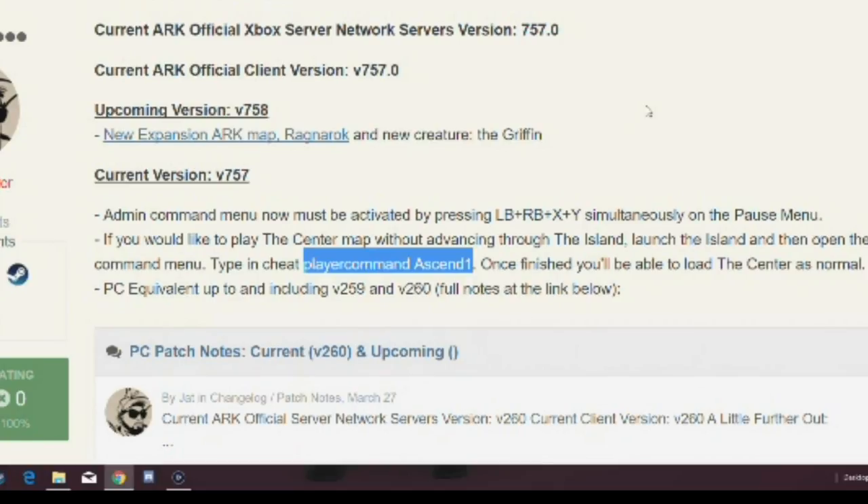I mucked around and toyed around with this for a while as you'll see in the video, and eventually I decided to try doing playercommand Ascend 2, because it makes sense to me that you're going to ascend the next level just by doing number 2 — and that worked. Once you put playercommand Ascend 2 in, it done the job; it meant I was able to actually exit out and start a centre map game. But it doesn't say that on the patch notes — it says Ascend 1.